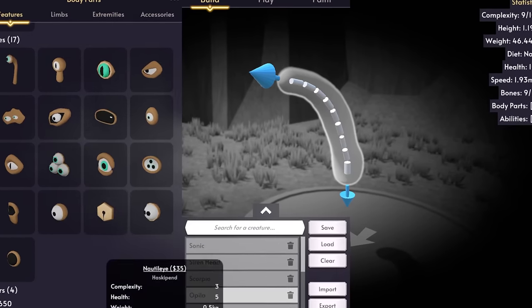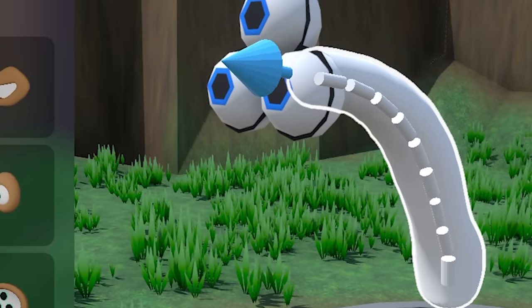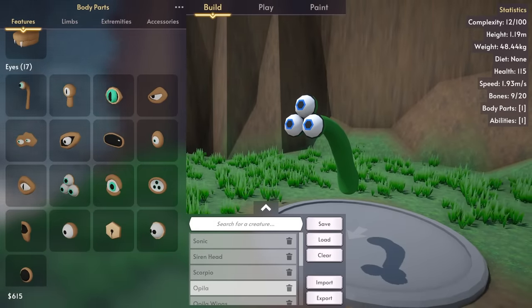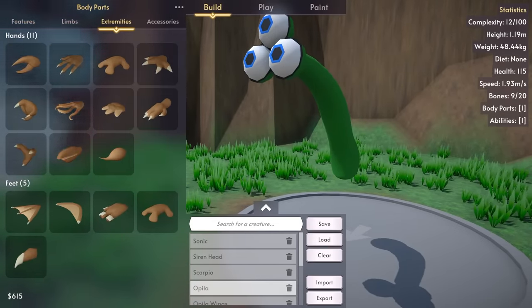Let's go ahead and put some eyes on there so this guy can see. I'm just going to put the triple eyes on just so that I can see what's happening. And I need to make this part green. Okay, already looking fantastic. Now we need to get him probably something down the bottom there.